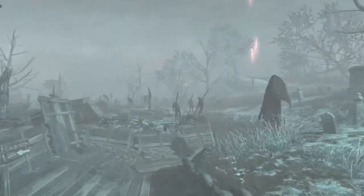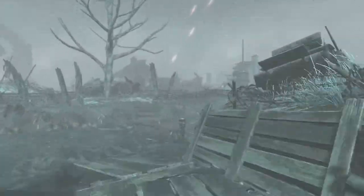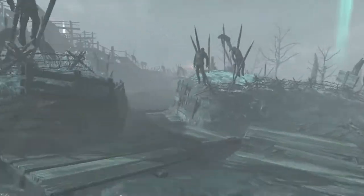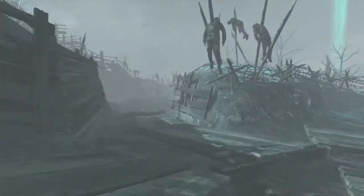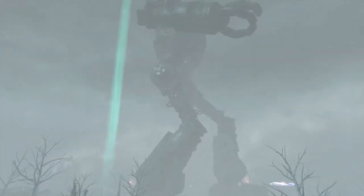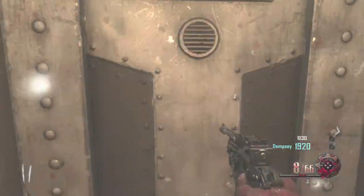The next ice staff piece is going to be at church. In order to get up to church you need to purchase this door. Now that we know how to get all three ice staff pieces: it needs to be snowing, and you need to be in three parts of the map. You cannot pick up two parts in the same area — one part in the middle, one in spawn, one in church, just like how you get the lightning staff piece by going to this guy's foot.